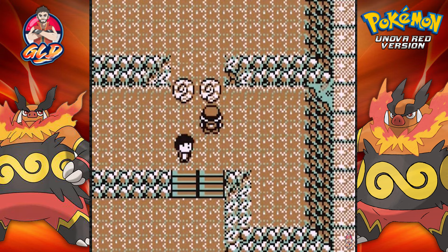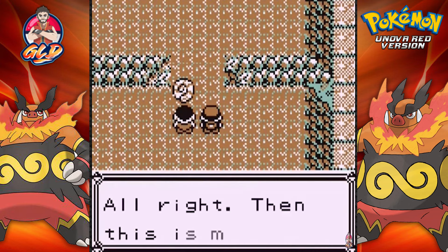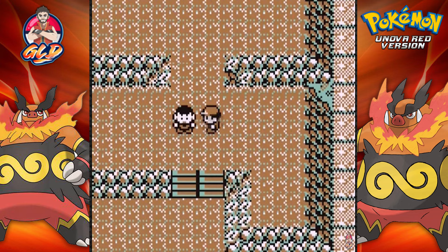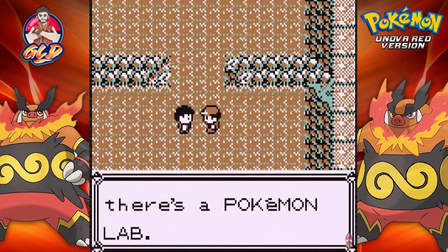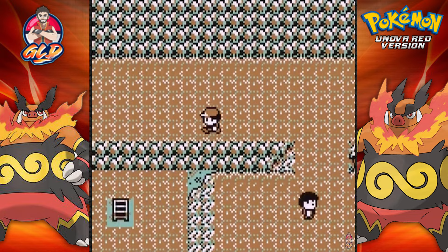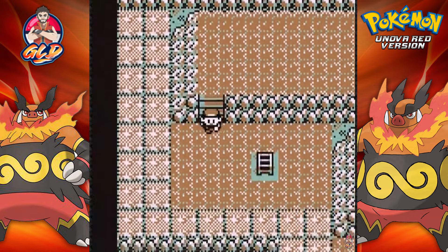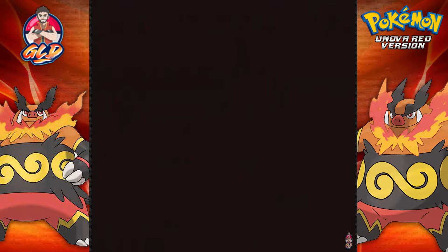Now knowing the Unova region, there are two different kinds of fossils: the Plume Fossil and the Cover Fossil. I already know which fossil I want. This is the Plume Fossil that will get Archen, and here we have the Cover Fossil which will be the Ninja Turtle looking Pokemon. I think I already know what Pokemon I want - it's the Plume Fossil. Let's grab that one - we got the Plume Fossil!